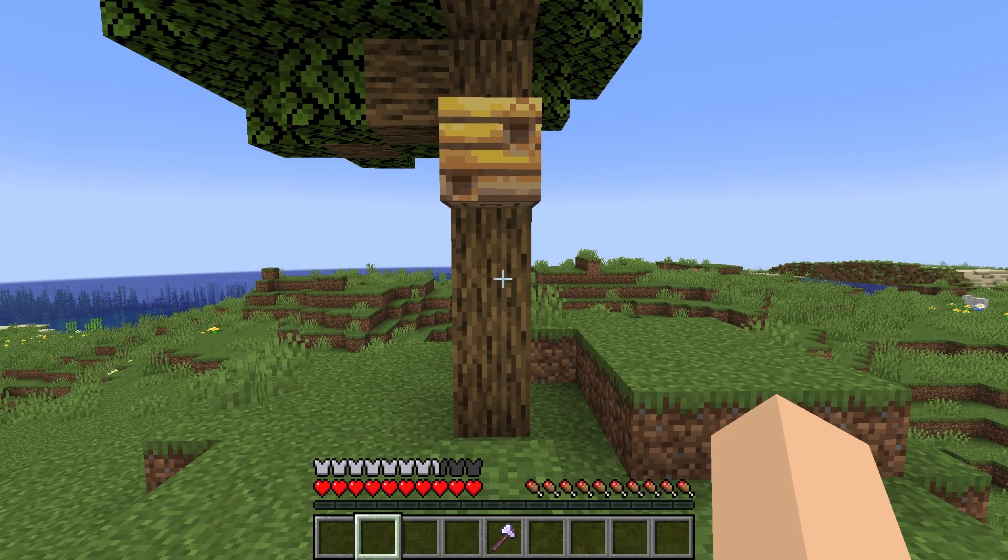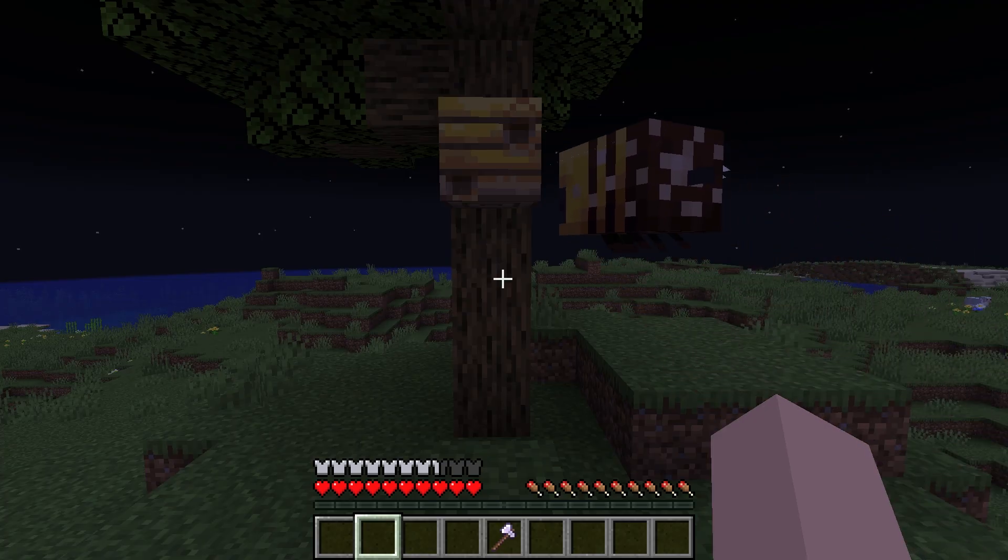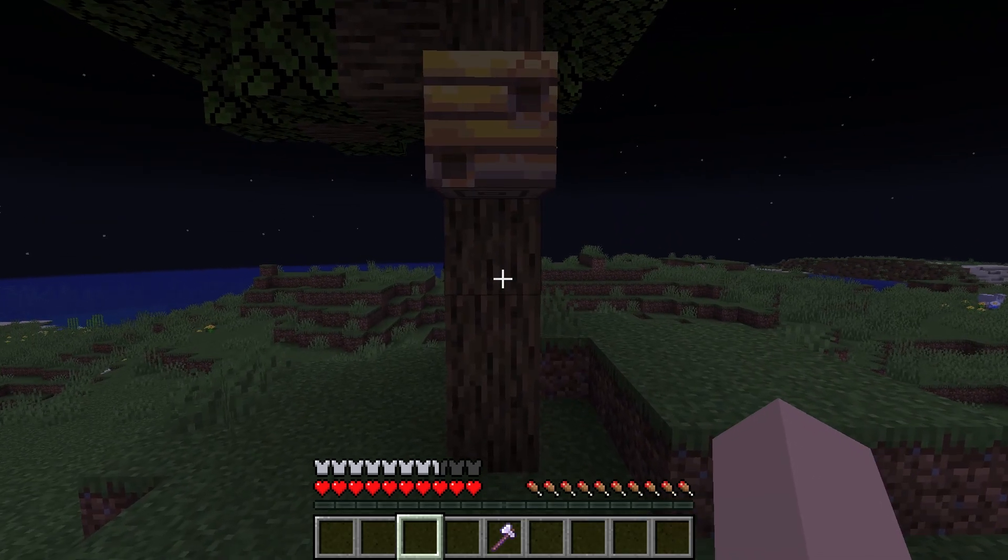To make sure all of the bees are inside the nest you can break it during the night. So let's just wait for nighttime to happen, and as you can see right there the last bee went into its nest.